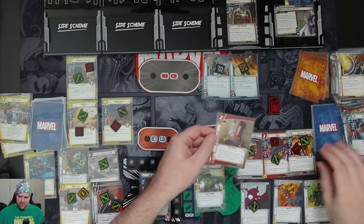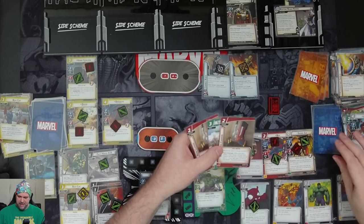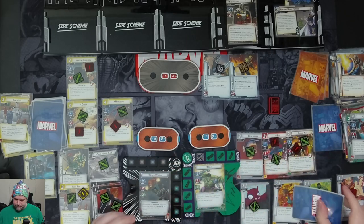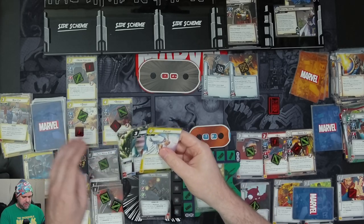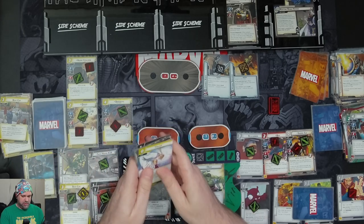Hulk draws four cards: Hand Cannon, Suborbital Leap, another Hand Cannon, and Strength. Black Widow draws five: Foiled, Covert Ops, Strength, Dance of Death, and Attack Robotics.